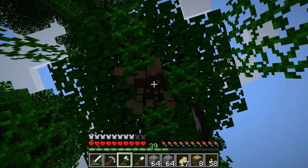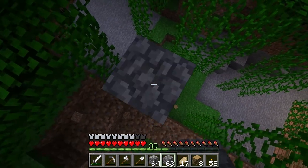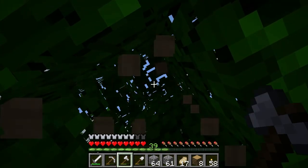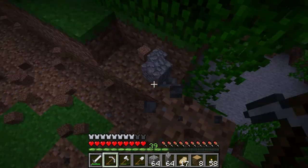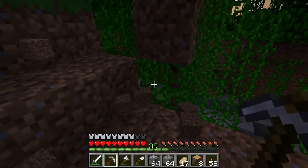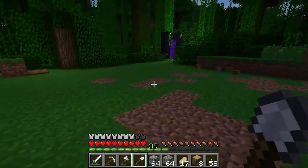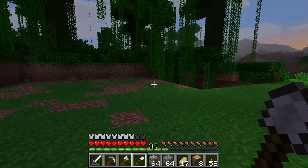I'll prep this ground, probably plant at least some of the wheat and stuff — wheat and sugar cane. Then maybe go down and see if I can find some more redstone so we can automate the farm. Let's see if I can figure out how the design that my friend uses on our multiplayer server works.